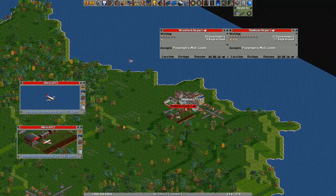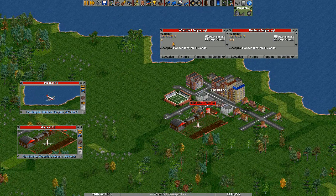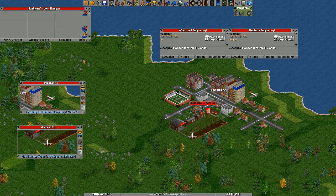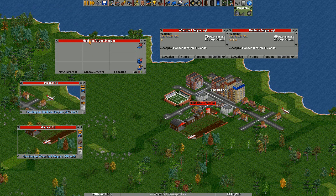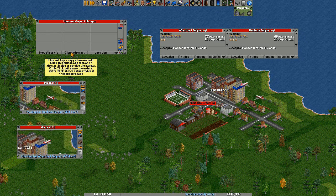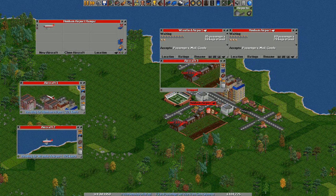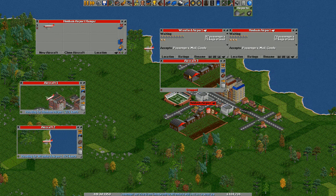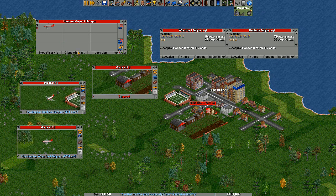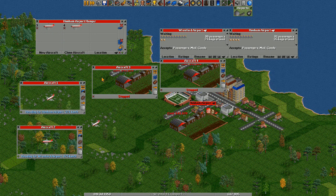I think two is okay, but we need a couple more because there are quite a few passengers waiting at these airports now and they're going to get very busy. So we click on the hangar again. Another way to get orders automatically and buy aircraft automatically is the clone aircraft button. Click clone aircraft, click on this aircraft, and we have an aircraft that's the same with the same orders. You can even do it in its own hangar — clone aircraft and click on it in the hangar and we get aircraft number four.